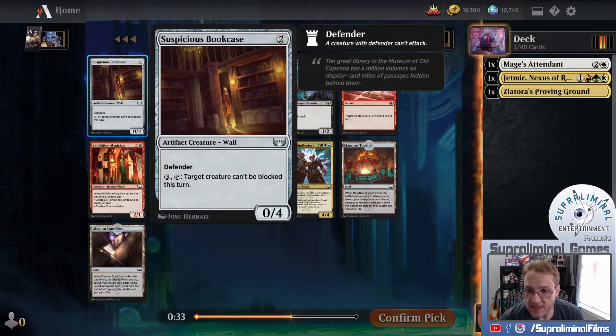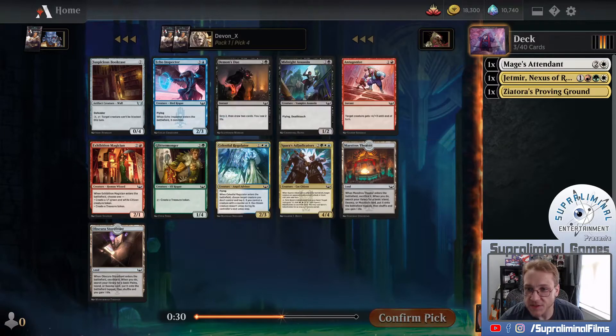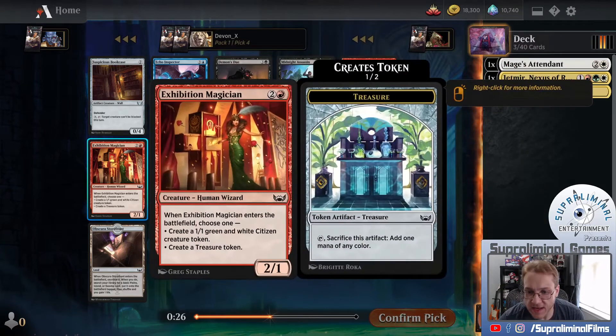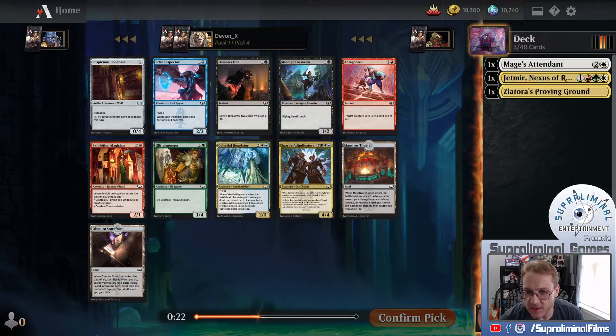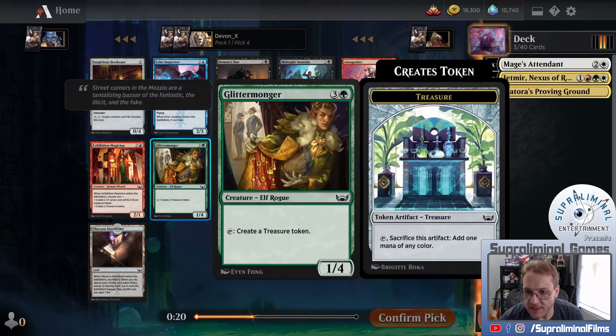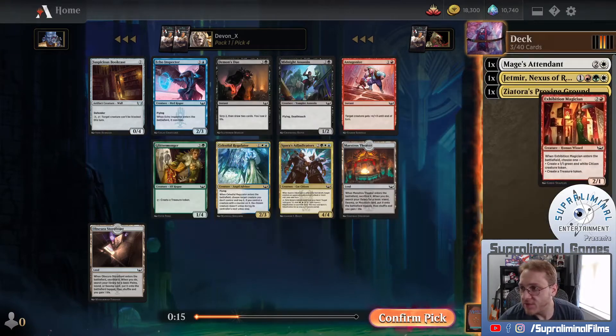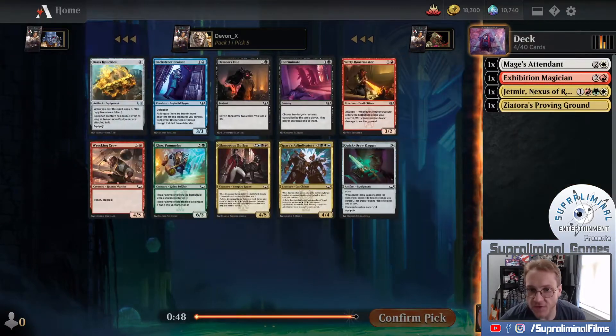Suspicious Bookcase - we've seen this one before. Nothing great in here. Exhibition Magician's pretty good actually. Enters the battlefield, can make a Citizen token, so I think that's probably going to end up being the take. Glittermonger's a little expensive. I do like the Regulator but it's out of color for us, so I think it's going to be Exhibition Magician.